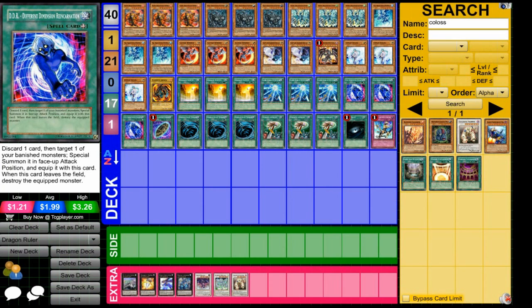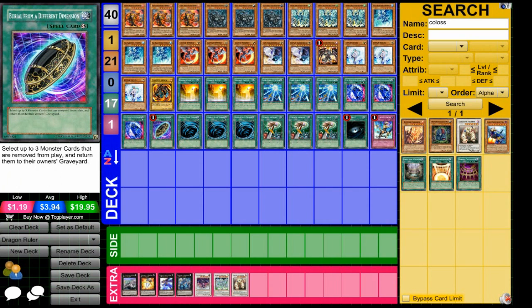Different Dimension Reincarnation — you'll be able to use this all the time since you're always going to have dragons that are banished, so this is very useful. And Burial from a Different Dimension obviously helps bring back your banished dragons.